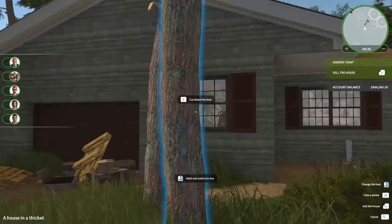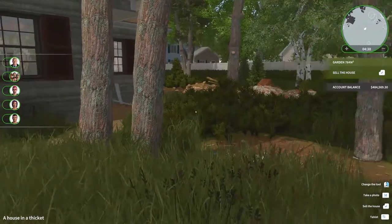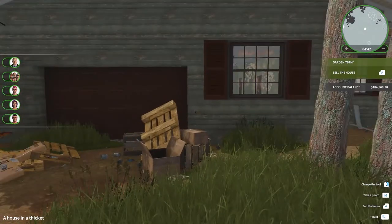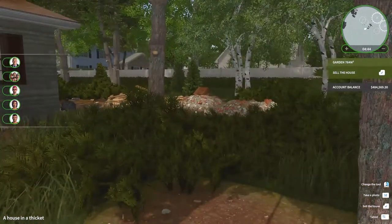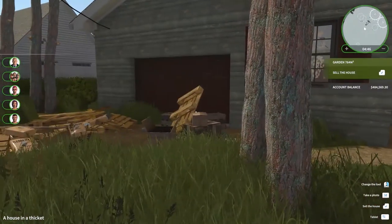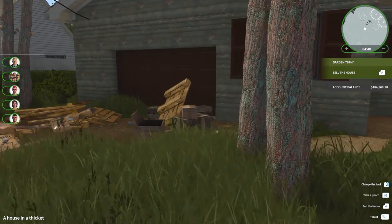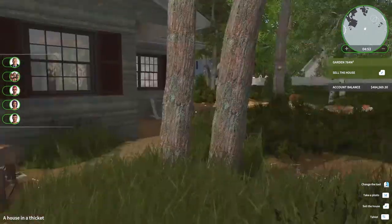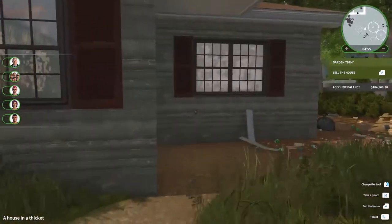Hey guys, it's Crackers, welcome back to House Flipper. We are back here and we have bought those two houses — that's where we left off last time. We finished our color pop house and now we are at the house in the thicket, and we also have the Home Alone house.